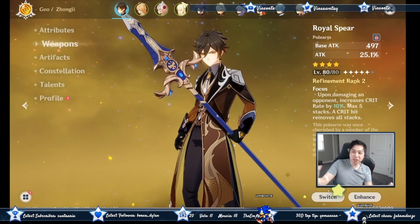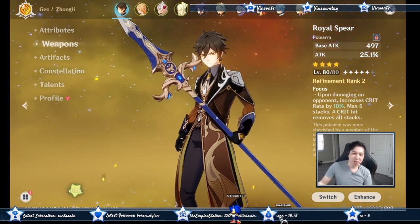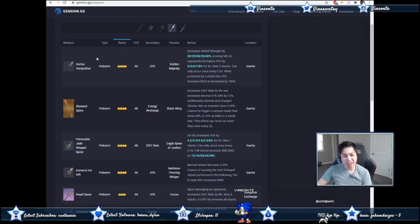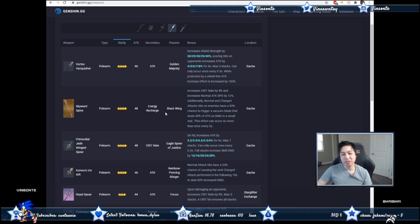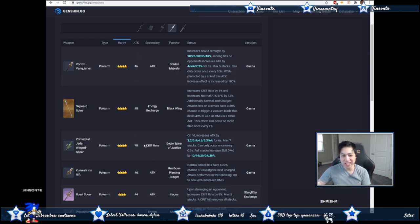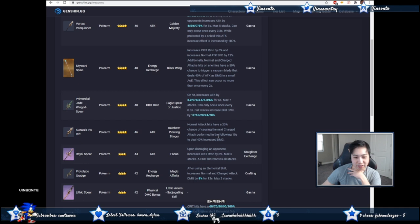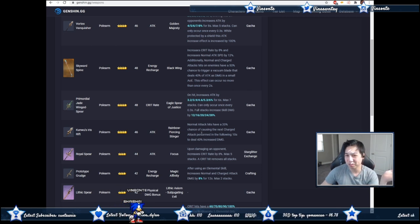Now for weapons — I'm using the Royal Spear, which isn't bad. It guarantees a crit and since I'm pulsing every once in a while, that counts too. For five-star weapons, the best for this build is the Jade Winged Spear. You can also use the Vortex Vanquisher or the Skyward Spine. Since this build concentrates on the pillar and support, energy recharge is less of a priority, but a five-star base attack scales pretty nicely. The Staff of Homa is kind of iffy because it depends on normal attacks, which you won't be doing with this build.